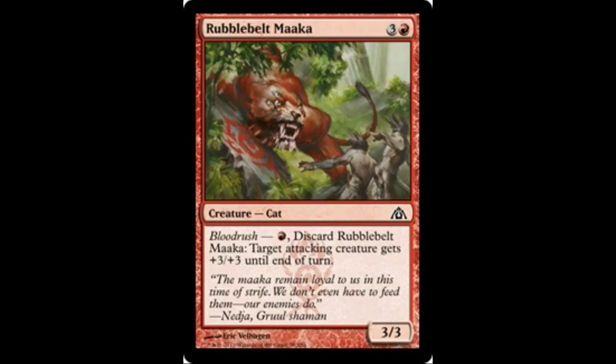The last card you'll see is a creature, Rubblebelt Maaka. We're really only going to be playing this for the Bloodrush ability. 4 mana for a 3-3 without haste in this deck isn't very good. So we're going to be using this for the Bloodrush ability, especially on turns 2 or 3, to pump your creatures in addition to Titan Strength, giving them plus 3, plus 3. It's unstoppable because your opponents generally aren't going to have any blockers down, and taking that extra 3 damage in the early turns is just really good. That's why I have it as a 4-off. Thank you for watching — please hit that like or subscribe button below and tell your friends about my channel.